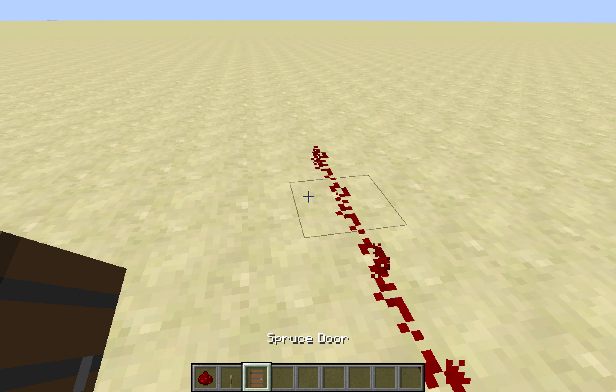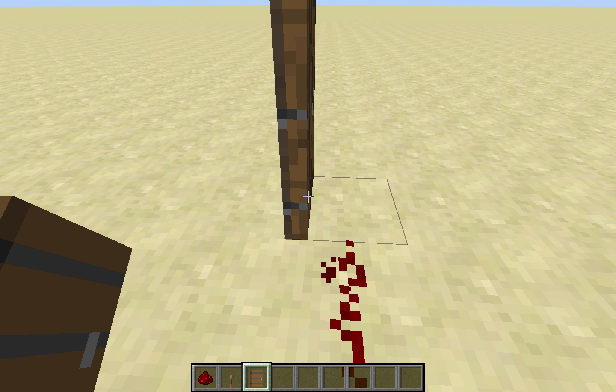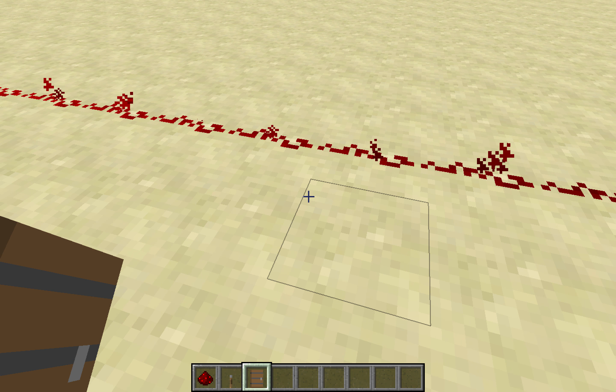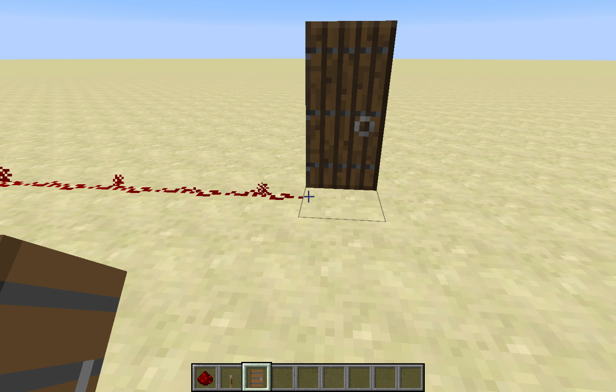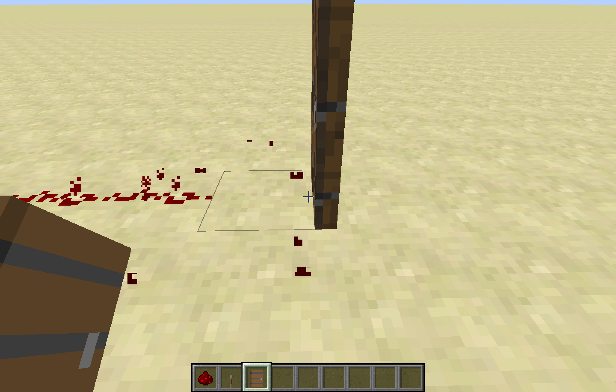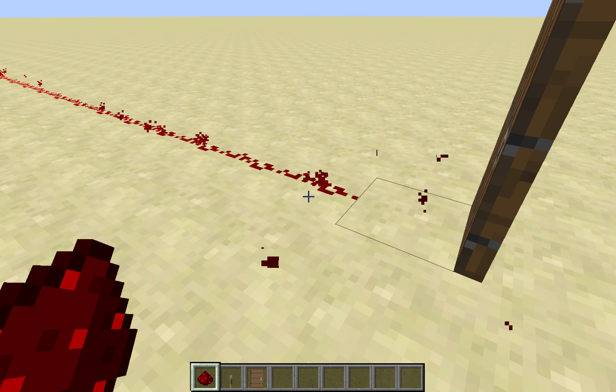Anything that you can open is possible with Redstone. So the power travels along that line and opens the door. If I destroy this block, it closes. Open, close. Open, close. Just like that.